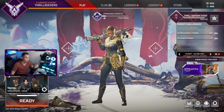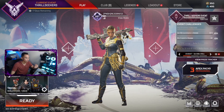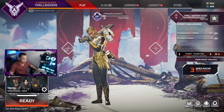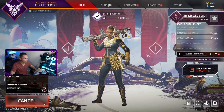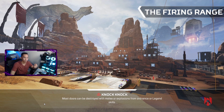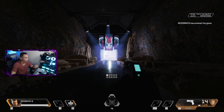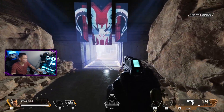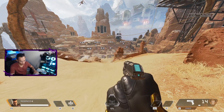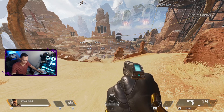For example, Apex Legends uses a lot of CPU as well as GPU. I'll show you guys in the training or firing range. Right now I've unlocked the game's frame rate — normally this game is capped to whatever your monitor's refresh rate is. My game is capped to 240 because that's my refresh rate. I'll also show you that it's using 100% of my GPU.